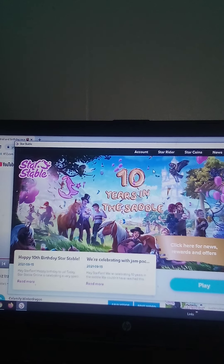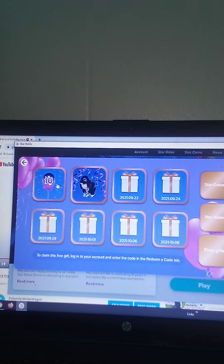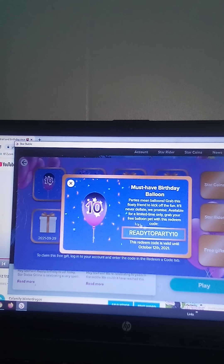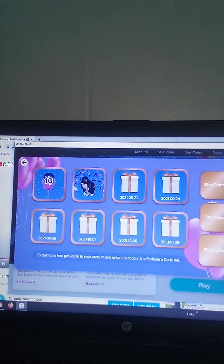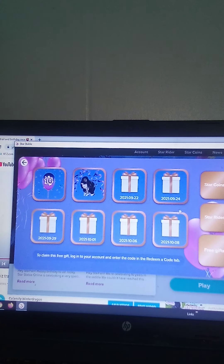Hey everyone, there is a new code! If you want the balloon, you can go 'readytoparty'. The other new code is 'dislikecarrots10'. I want to check out this new pad because I heard it's very, very interesting. Also remember to like and subscribe!